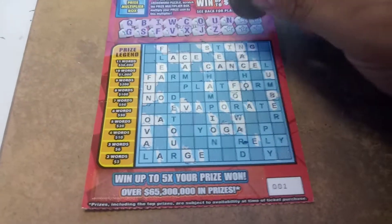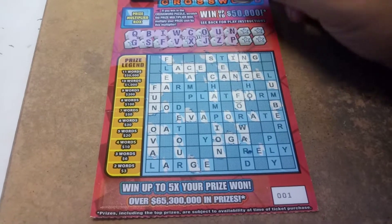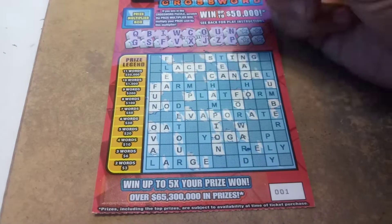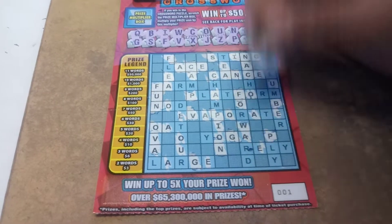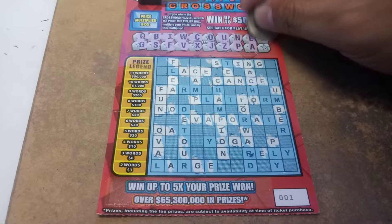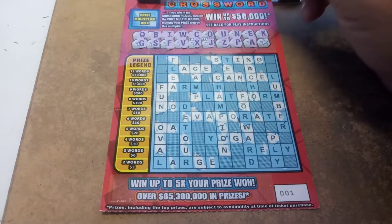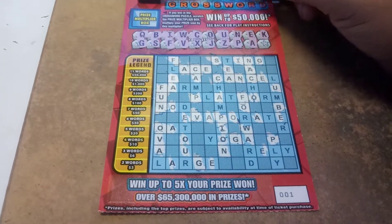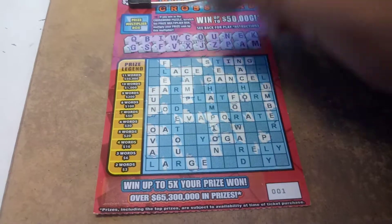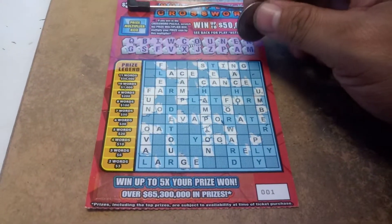We've got the word fun — so we've got one word so far. A letter P — there's a P, there's a P, there's a P. An E, an A, a K. This one's going to look like it's going to be a dud. And a letter M — there's an M. We've got camp! We've got two words — camp and fun. So we survived.